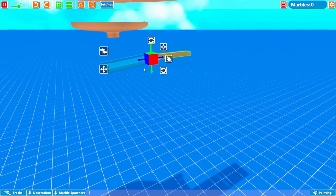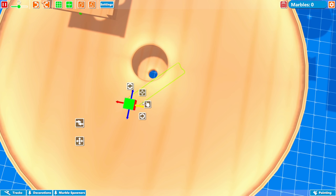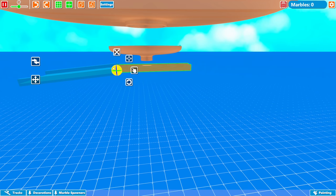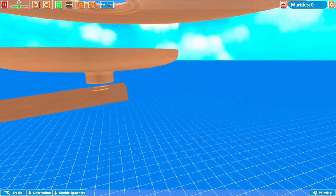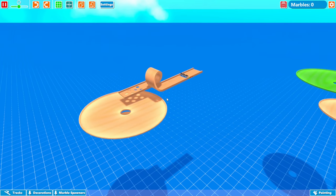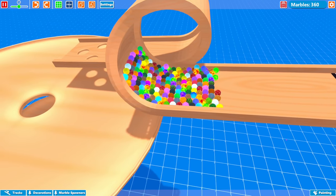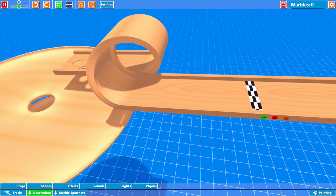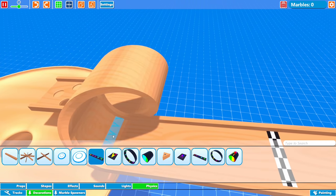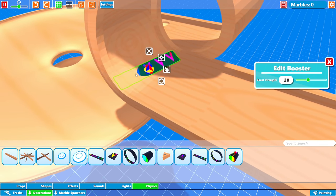I don't know if this is going to work. I'm going to put this on an angle and then move it. Hopefully the marbles don't get jammed up there. Let's go ahead and test it at this point. I don't know why I thought it was going to work because I have zero boosters there. So I am going to do a few boosters really quick. I love that the pieces automatically go the direction needed.